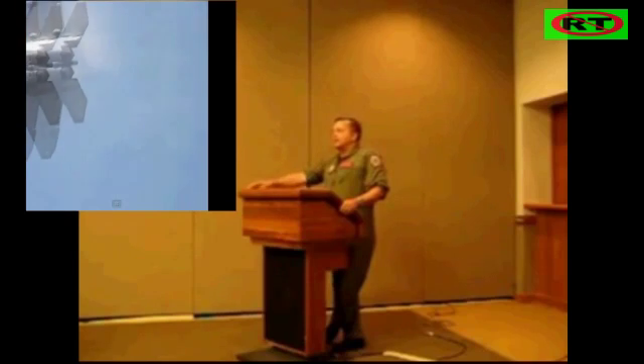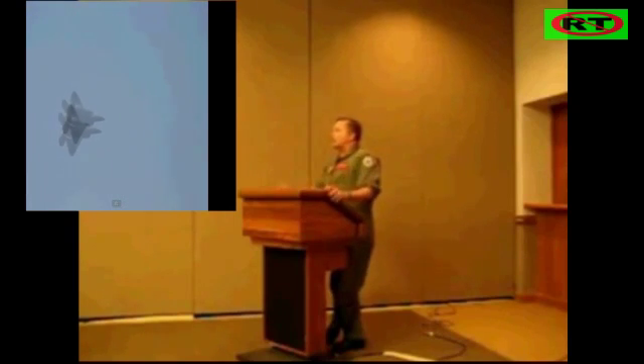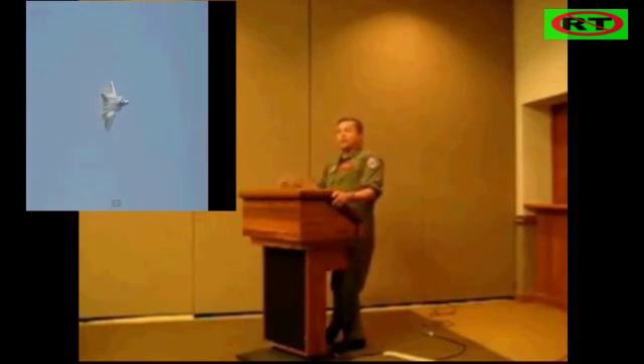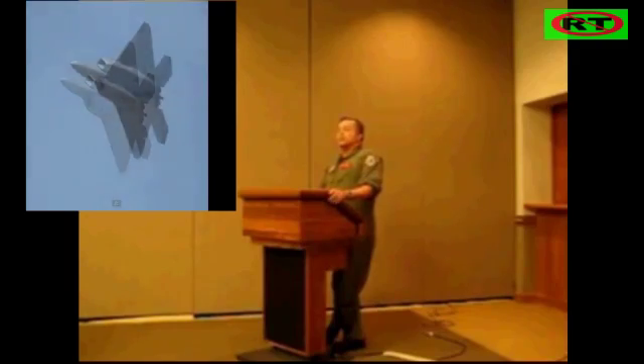Red Flag and Nellis were set up by the four-stars a long time ago to form coalitions with guys we were going to go to war with. So we had to be able to fight with these guys — the South Koreans, God forbid the French, the Brits, the Aussies, all these guys, even the Germans.